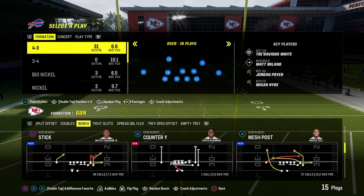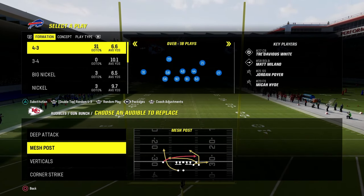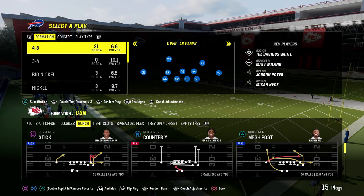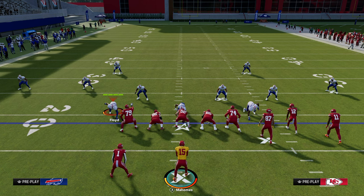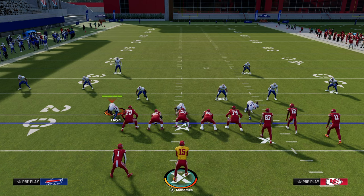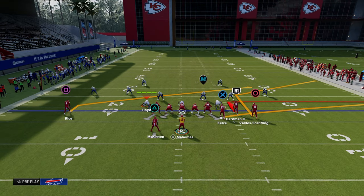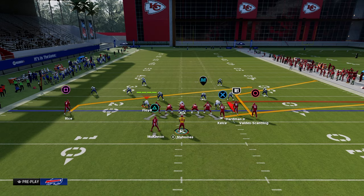The audibles we're going to be utilizing for this scheme are Deep Attack, Mesh Post, Verticals, and Corner Strike, and we're going to be coming out in the Play Stick. As a general rule of thumb for this offense, we're going to be running this with our bunch to the wide side of the field.